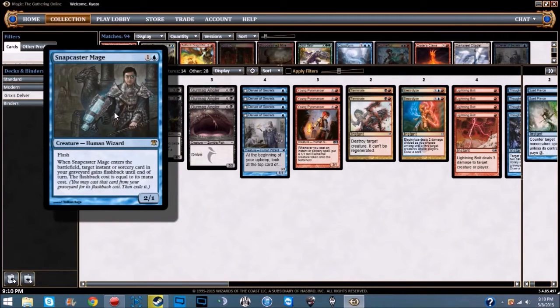We are running two Snapcaster Mages — a 2/1 for one blue with flash. When Snapcaster Mage enters the battlefield, target instant or sorcery card in your graveyard gains flashback until end of turn; the flashback cost is equal to its mana cost. All-around good card with so much synergy with this deck. I'd love to run four, but two is the max in this build.